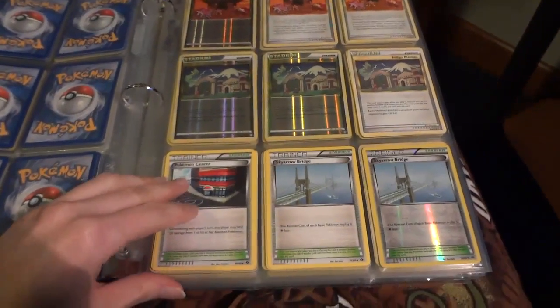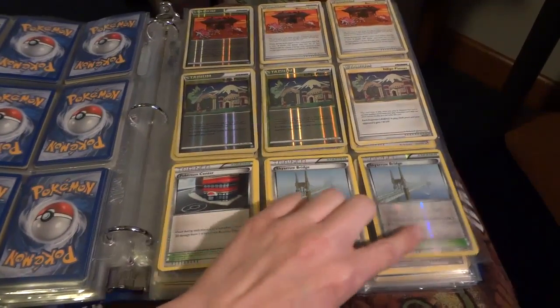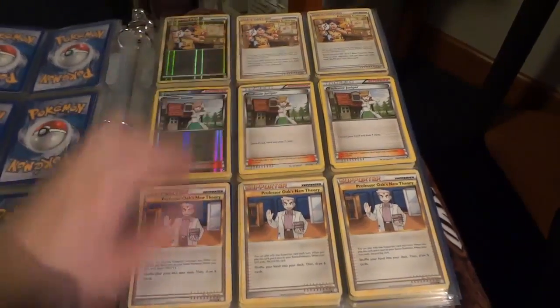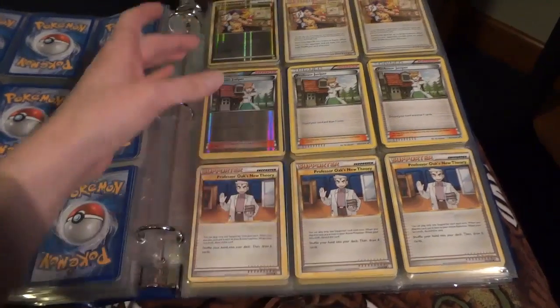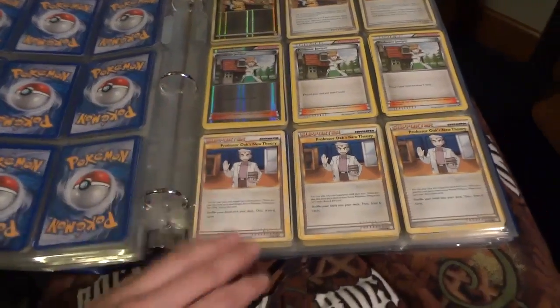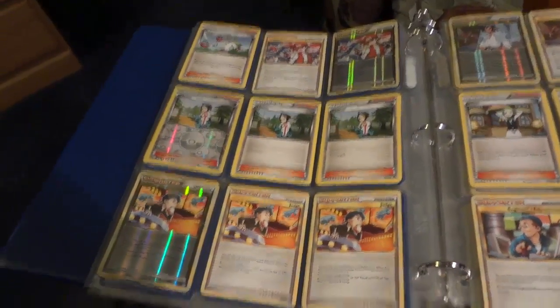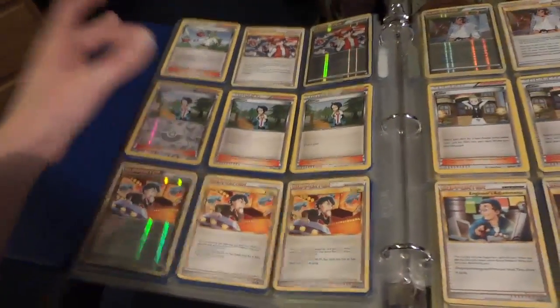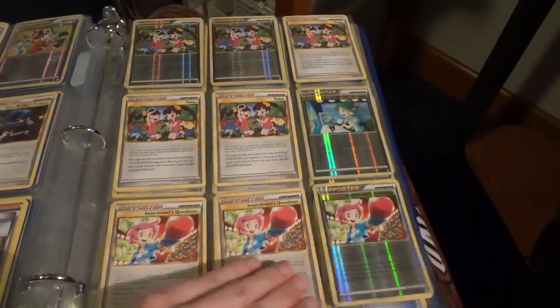And then on to Stadiums. I've pretty much mixed all the reverses in with the regulars. Reverses are on top, however there may be more reverses than what you see. Tons of Pokemon Collector — I think Troll and Toad is selling their Collectors for like $8, so maybe we can go down to like $6 or something. We typically match or beat Troll and Toad. Then we've got Juniper, PONT, and I've sorted this by more playable stuff first. These are all the supporters. Lots of Twins including lots of reverses.